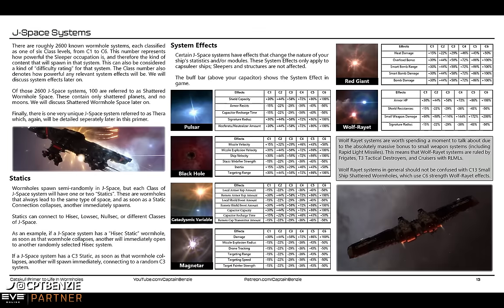The one we're focusing on today is the Wolf-Rayet. In a C13, it's C3 content but with the C6 Wolf-Rayet buff. That means we get a 100% increase to armor HP — any ship in there has its armor hit points doubled. This does come at the expense of your shield resistances being halved, so if you're using a shield tank, you're going to be taking a lot more damage. Wolf-Rayets are absolutely the playground of armor ships.